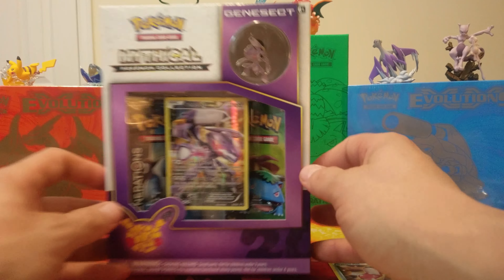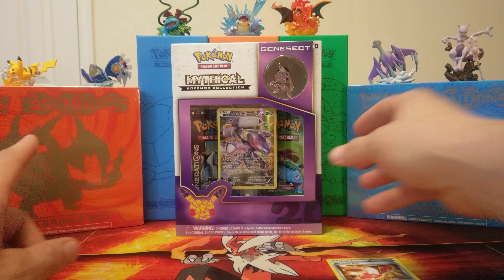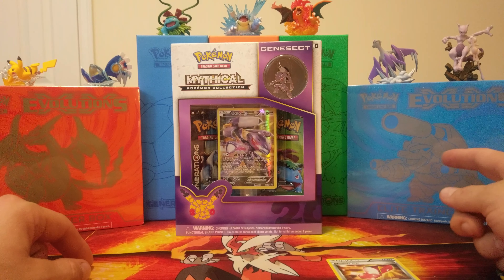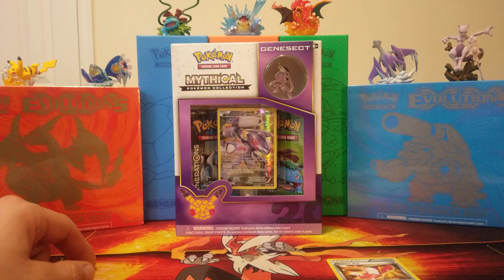So yeah, definitely stay tuned. Like I said, we got our Genesect Mythical Collection, part of the Generations set we're still trying to finish off. We got our first Evolutions Elite Trainer Box — the Charizard one — and our Blastoise Elite Trainer Box. So make sure to drop a like, comment, and subscribe down below. Let us know how you like the upgrades and anything else you think we need to change. Thanks, guys.